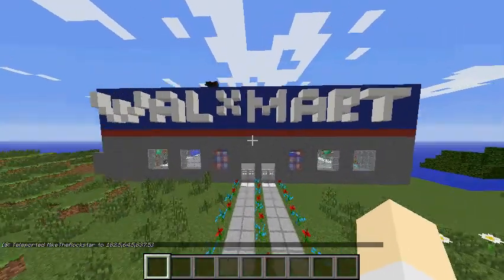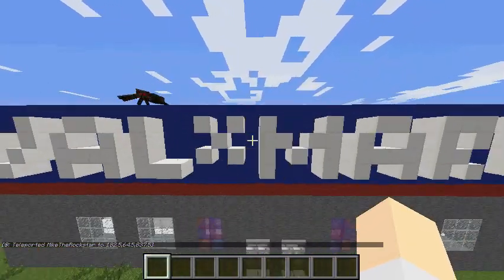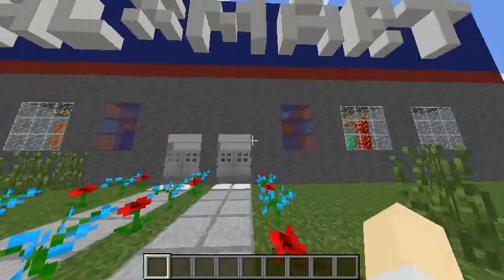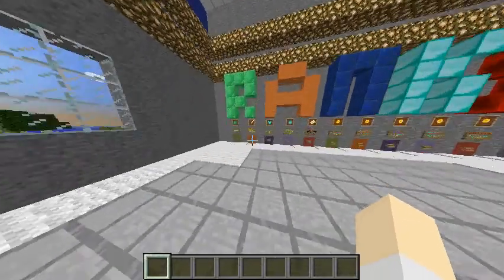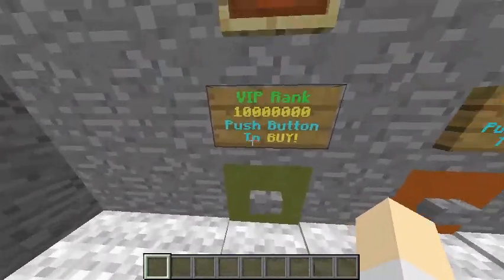I completely built this — there's the W-A-L-star-M-A-R-T. I was gonna record it for a time lapse but I got lazy. So if you go inside, we have survival items, PvP items, and ranks. Let's go over to the ranks, and it shows them in these colored signs, which I'm a little proud of.